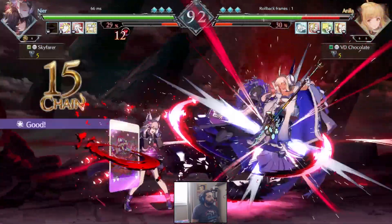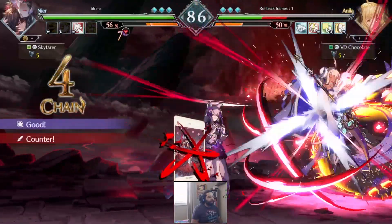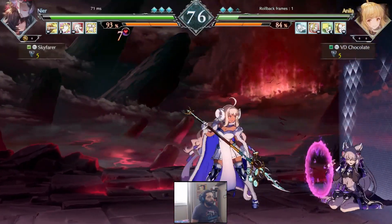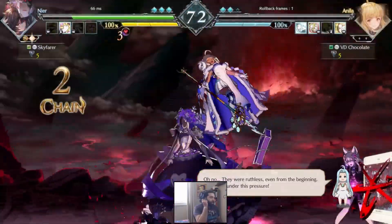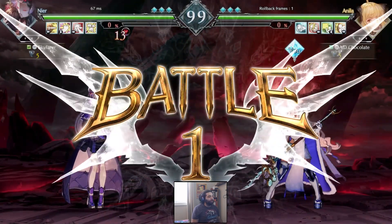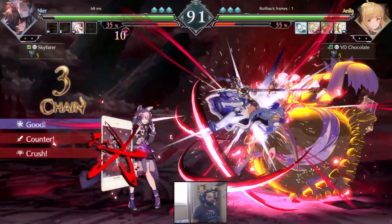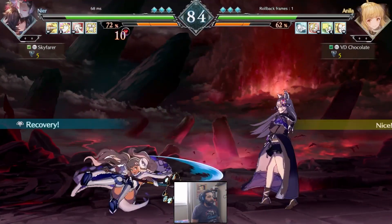Relax — why are you over here? Wait, hold on — that's so sick, she sent the puppet all the way over there. B rank is getting scary. I don't know if that was a DP or just how the puppet works — it's kind of cool though, this character seems interesting. All right, just punish that. She side-switches there — I see how that works now.